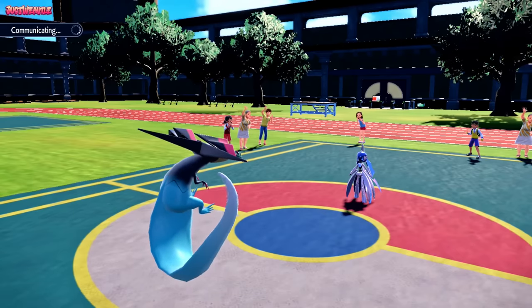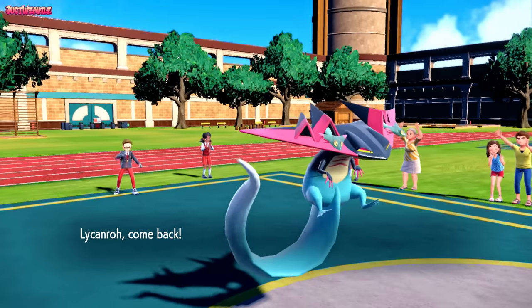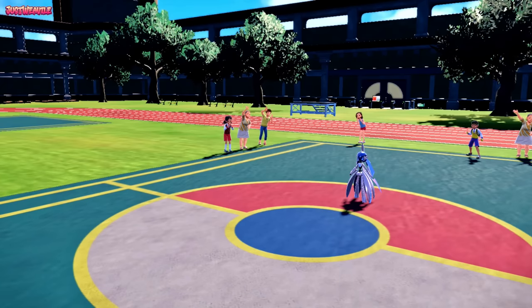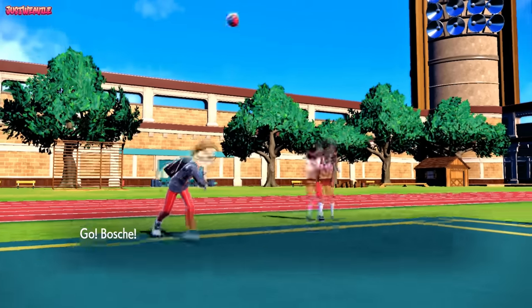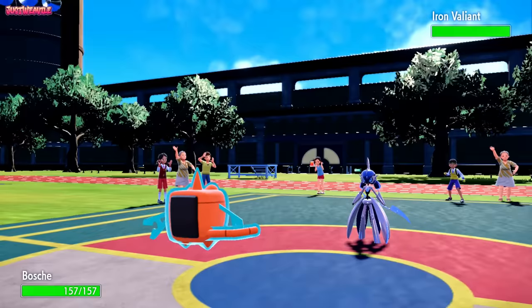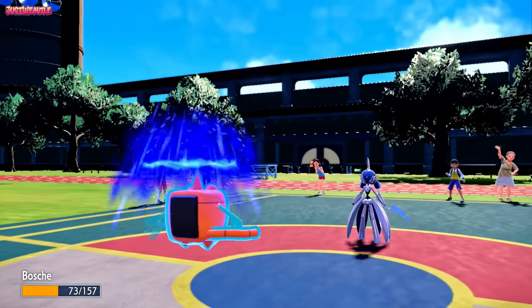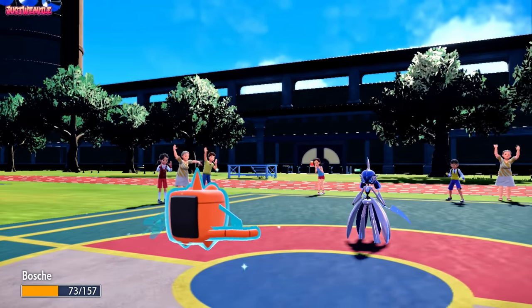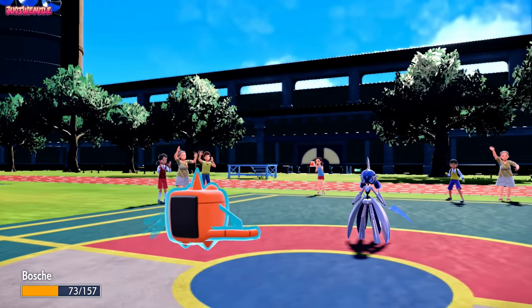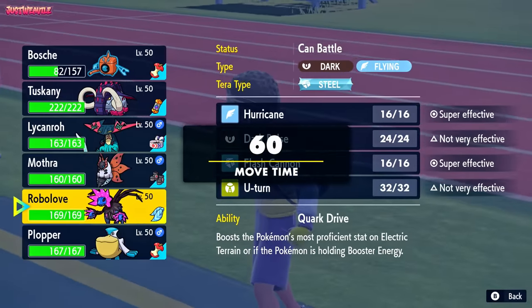My Rotom is specially defensive - it can take Moonblast from this thing no problem, provided they're not specs. We're going to withdraw our Dragapult and go into our Rotom Wash, aka Vosh. They go for a Moonblast. It's a 2-hit KO, which means they are probably specs, which is bad because we haven't really got a good switch-in anymore. Rotom was a good switch-in if it was scarfed, but that's definitely specs damage.